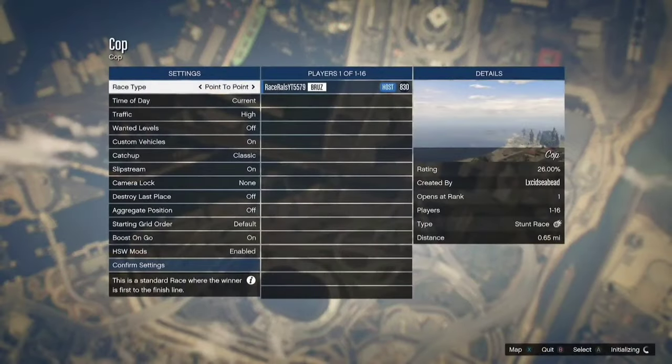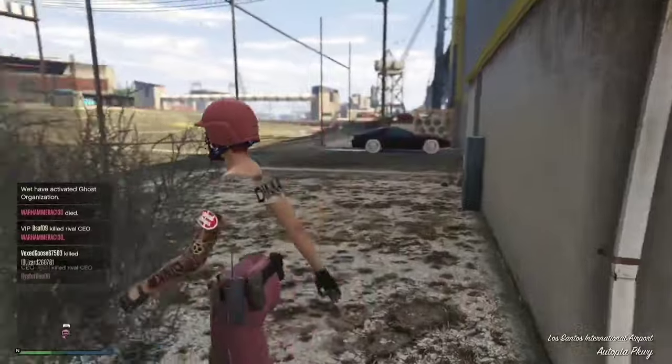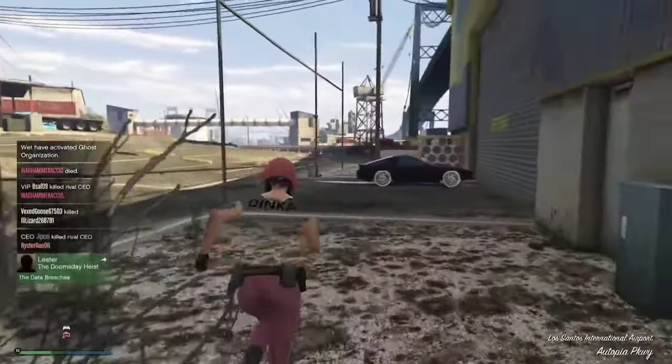If it says you need to host, you need to host the job. But if you don't, just back out just like that. Click B, click A, and then you will spawn out the front of your special vehicle warehouse fully off the radar just like that. Return your special vehicle.